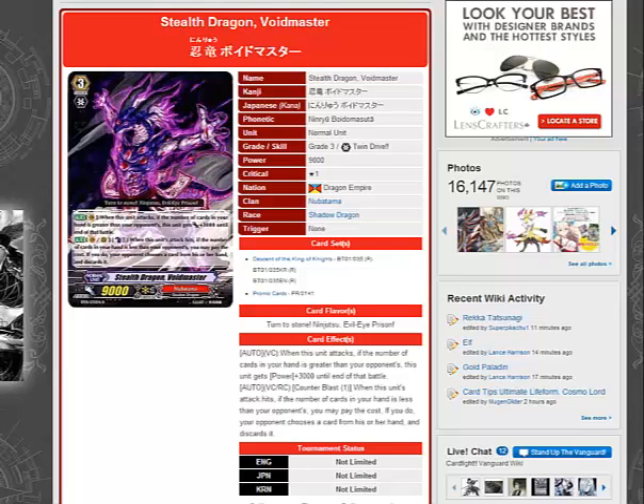Hey, this is Champion for the Skill, and I'm bringing you episode 9 of Cards for Thought. Today will be Ninja Voidmaster, or Stealth Dragon Voidmaster if you're not awesome.